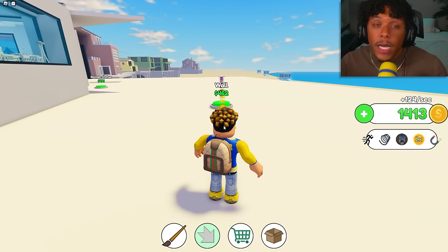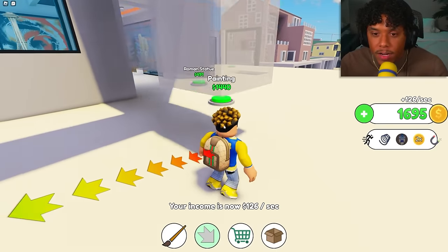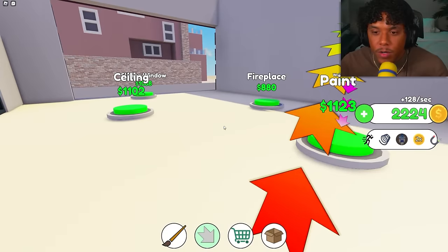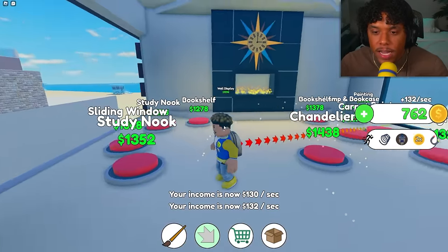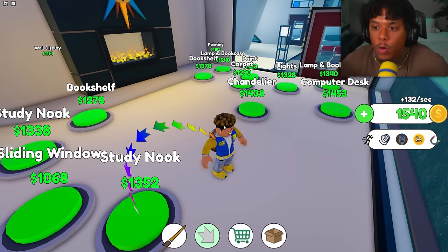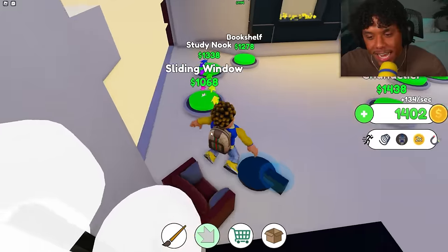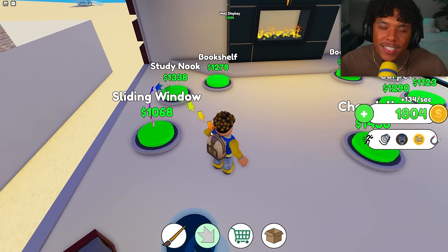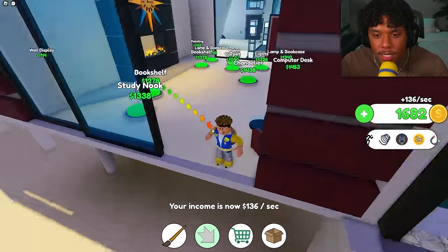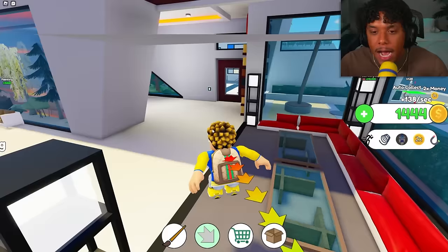The buttons just keep getting more and more expensive the further you go — some might cost twenty thousand dollars. Let's get the lamp, wall, Roman statue, and ceiling. There's a whole bunch of buttons just in this one room, and there's gonna be like 20 rooms in this mansion. We got a sliding window — I'm guessing there's gonna be a balcony — and a study nook.